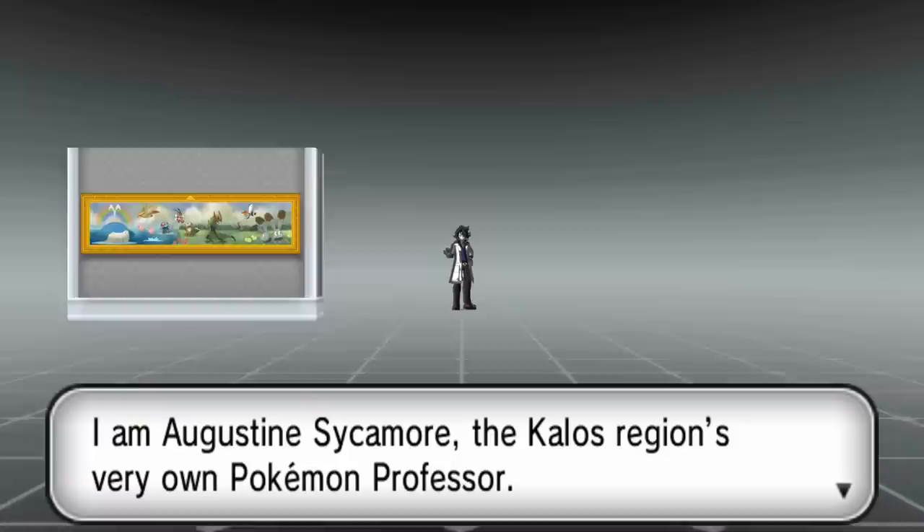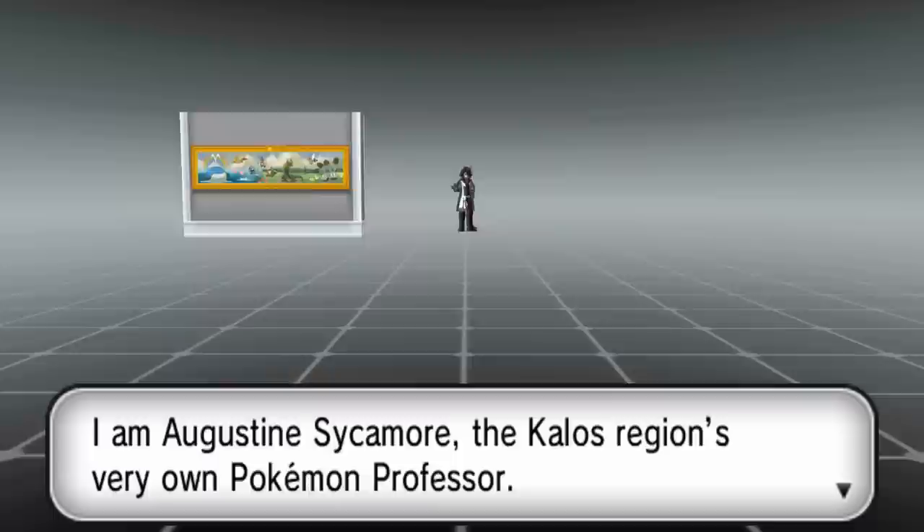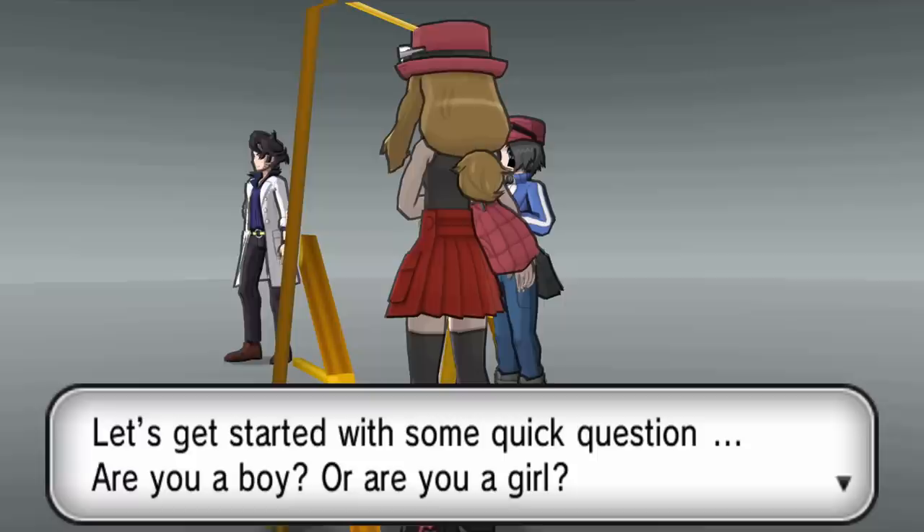We're going to start off here at the very beginning of the game where Sycamore talks to you. The character seems to just kind of warp around, so there isn't a whole lot that is really exciting here, except for the mural that he talks about is stored off to the left of him at all times. Also, when you choose your gender in the game, there are mirrors that are supposed to reflect yourself.